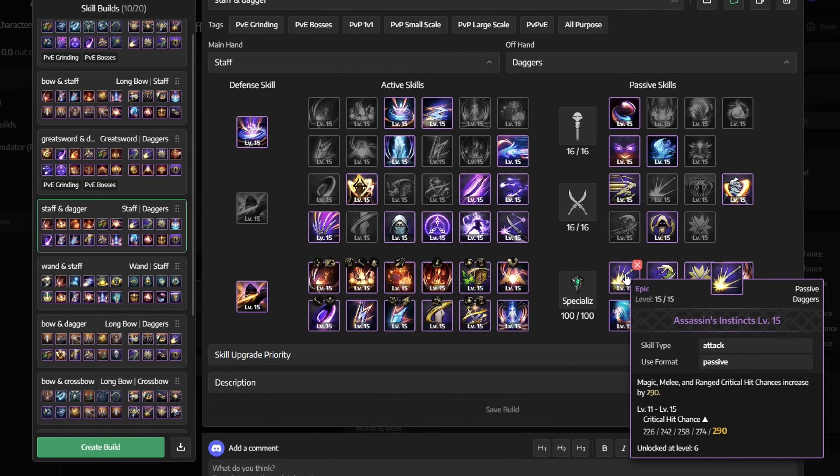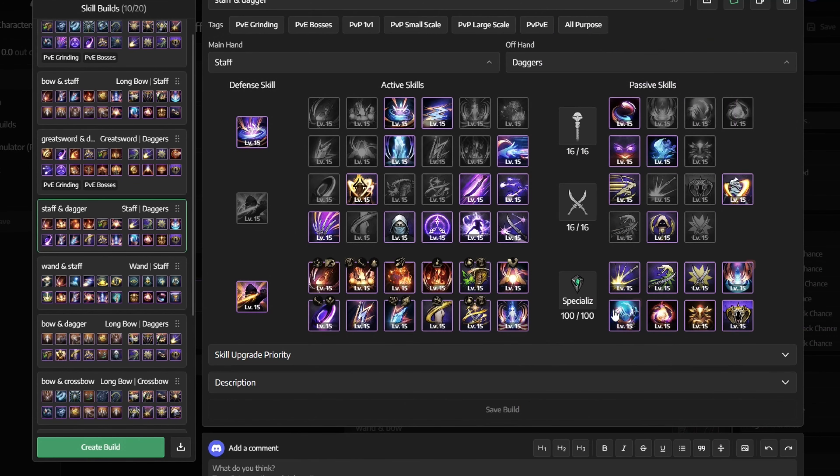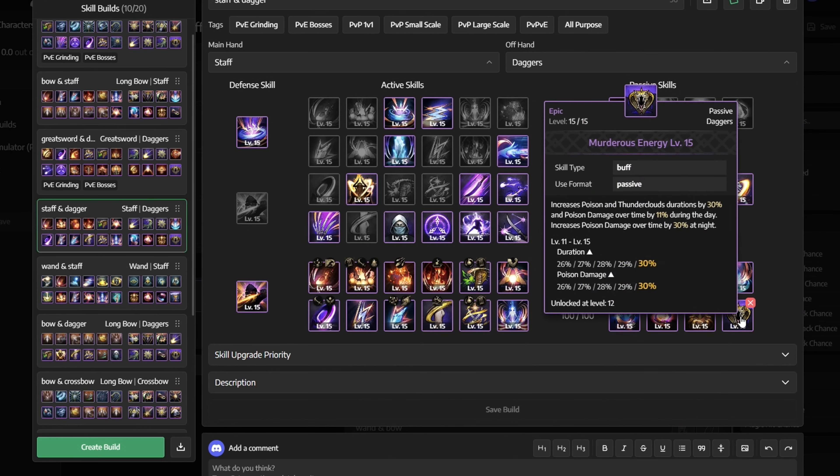For passive skills, we get Assassin's Instincts, Destructive Fang, Wrathful Edge, Assassinism, Mana Amp, Flame Condensation, Forbidden Sanctuary, and Murderous Energy.